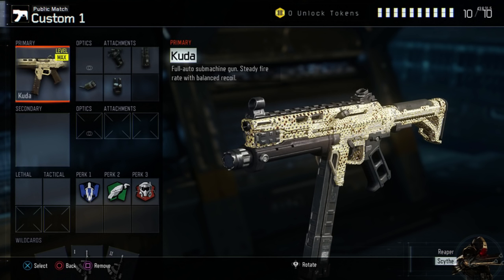We're going to be starting off with the Kuda. The Kuda is apparently one of the most OP guns that Tasty has used, which is quite good. Starting off with the Kuda as the primary, he has four attachments overall. The first attachment is Quickdraw, the second is Extended Mags, the third is Rapid Fire, and the final attachment is Fast Mags.